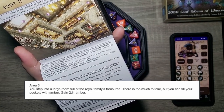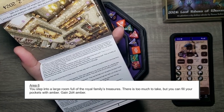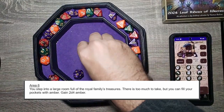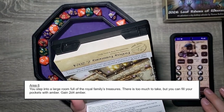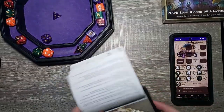Area six. You step into the large room full of the royal family's treasures. There's too much to take, but you can fill your pockets with amber. 2d4 — gonna be a one unfortunately... three. We get four amber: one, two, three, four. Then we will go back to area two and wait to see what lies just beyond the throne room.